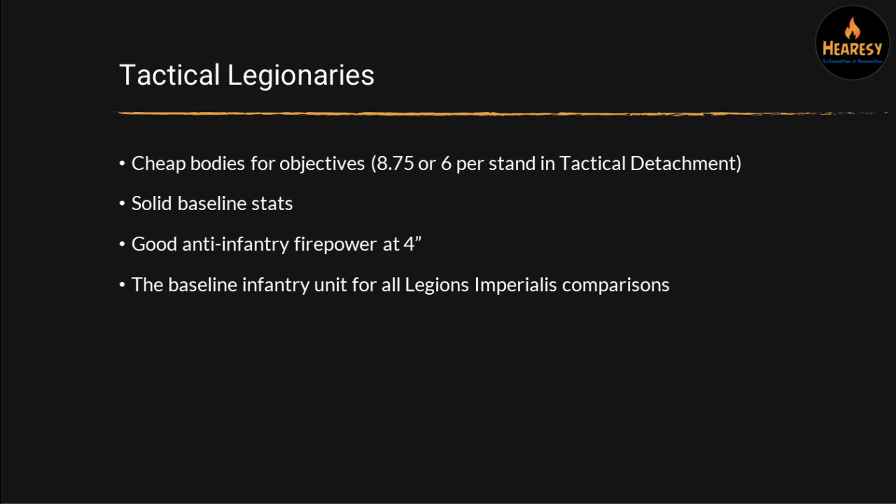Tactical Legionaries are the first unit we're going to talk about. In the Tactical Detachment, you get four stands of these. They're pretty cheap — 8.75 points per stand, so 35 points for four stands to start with. If you add them on as an upgrade, you only pay six points per stand, making them the cheapest infantry in the game. They've got pretty solid stats: two close assault factor, pretty good anti-infantry firepower at four inches with the assault rule, so they double shot — two shots hitting on fives. They're the baseline infantry unit that all Legions Imperialis infantry will be compared to.